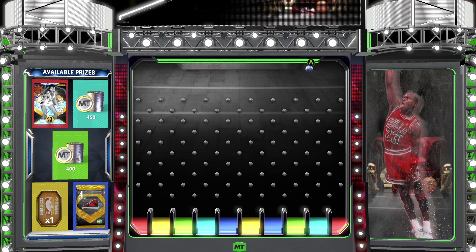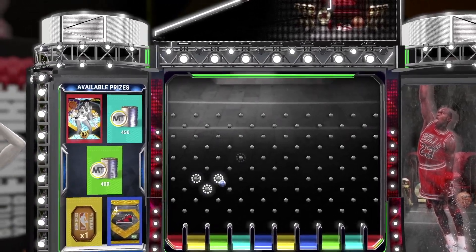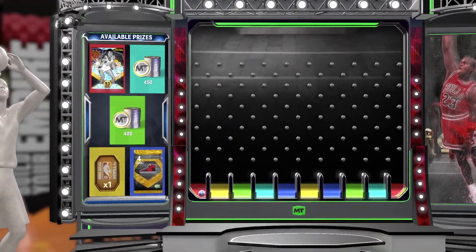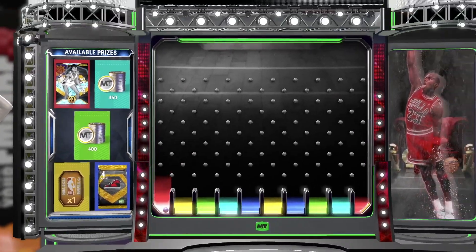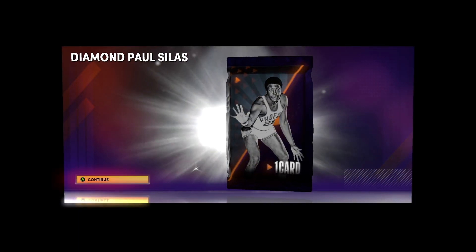What's going on guys, Evan Tanaka here back with another video. In this video we're going for Paul Silas — we got the rarest card in the game. We're dropping the ball right now, no real intro, let's just hop in. We drop our first ball and we actually end up getting Paul Silas on our very first ball drop, which is pretty crazy.